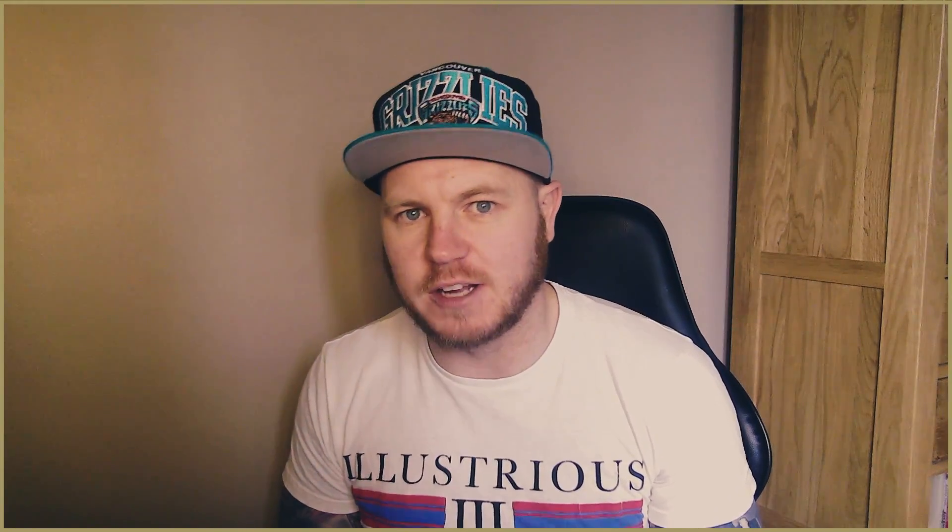Number three is the first of three where we have a contrasting option for different types of player. The first option is Beats Offside Trap — the player will be more likely to attempt to time his run to beat the opposition's offside trap in order to receive passes behind their defense. Very good attacking movement, anticipation, decisions, off the ball — those mental attributes keep coming up. And mobility of course — acceleration, agility and pace to break away from defenders. This is useful for more attacking strikers, the number nine type, expected to play off the shoulder of the last opposition defender.